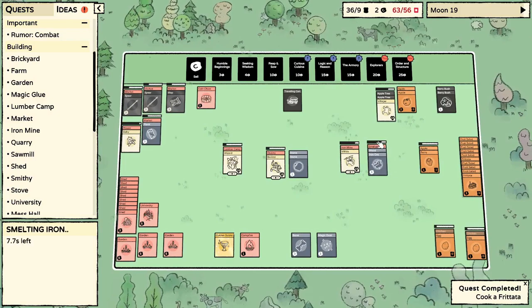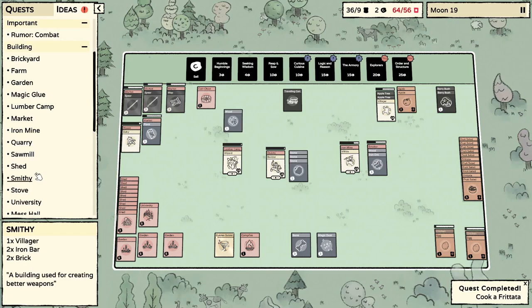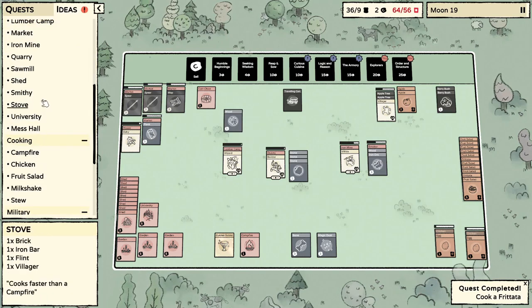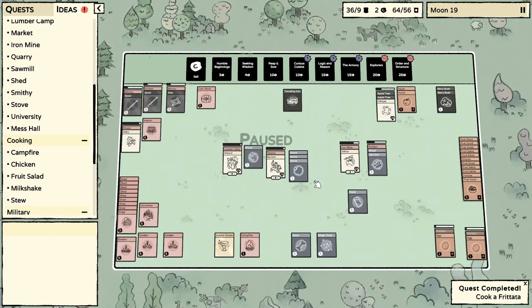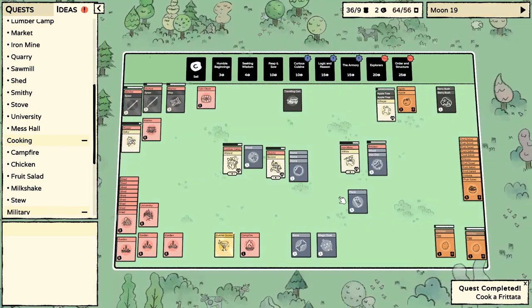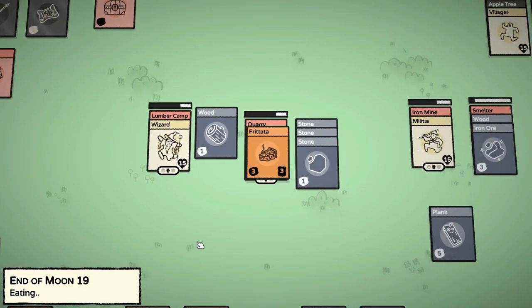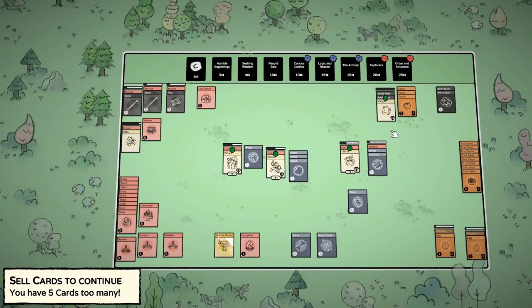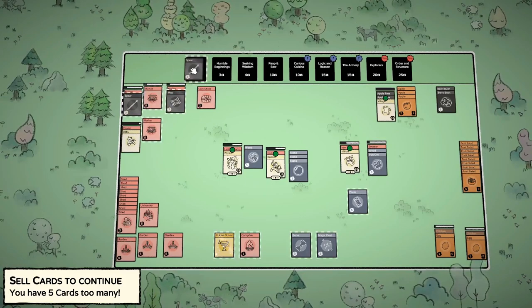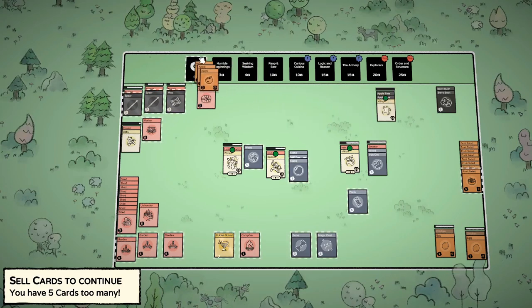Everything's waiting on iron. What's the first thing we should build with our first iron bar? Maybe the smithy — but that takes two iron bars. The animal pen is two planks, two wood, and an iron bar, so I think that'll be the first thing we use our iron bar for. Let's feed them — let them eat those frittatas. They got a food buff from the frittatas; I didn't know that, good to know. Let's sell these things. Two more — I hate to do it but we'll do that.